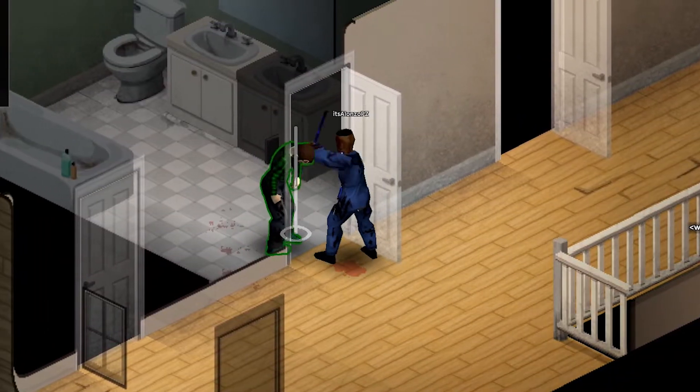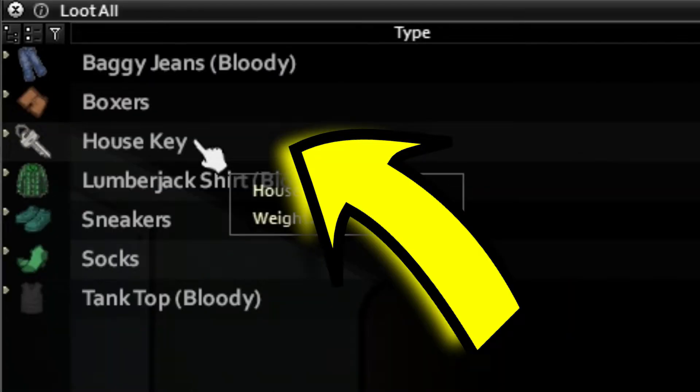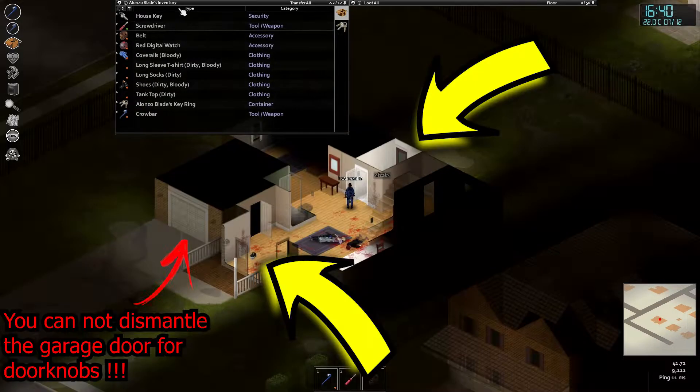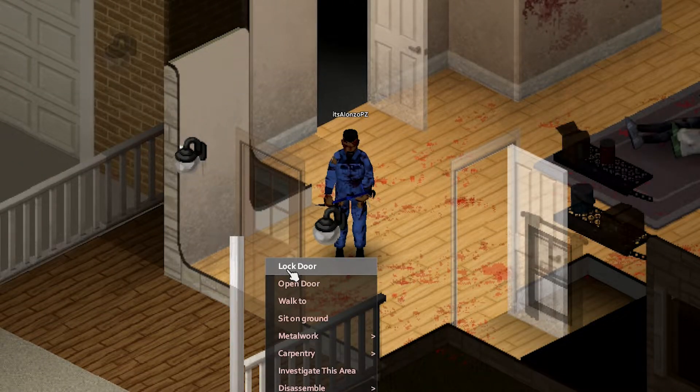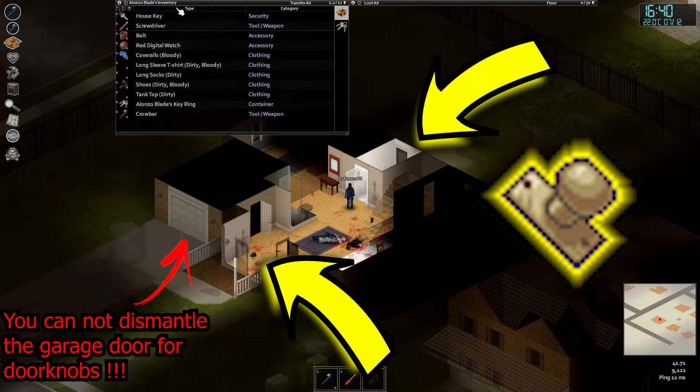To do this, once you've fought a whole family of zombies there are chances that one of the family members has the house key. If you drag the key into your inventory and hover over it, you will see that the door gets highlighted, which means that the specific key locks and unlocks those doors. What we want is to recover the doorknobs from those doors.